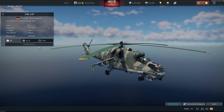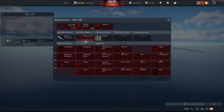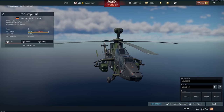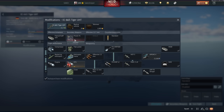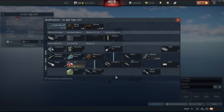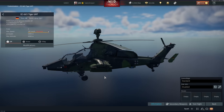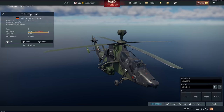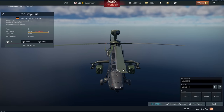You also have a tech tree MI-24P — the premium is basically a copy and paste of this with the exact same loadouts available. For top tier we do have the Tiger UHT. This is fairly unique as it has fire-and-forget PARS missiles with quite a lot of penetration — 1,000mm. They use infrared guidance, but the downside is after you fire them you cannot guide them onto a target, meaning they can get lost on their way and are easily defeated by players popping smoke.